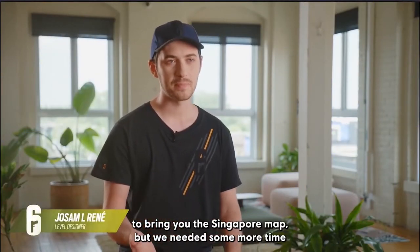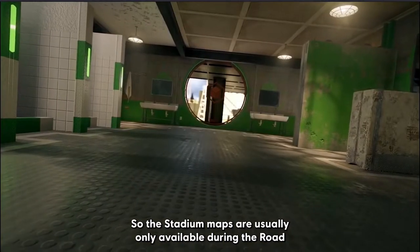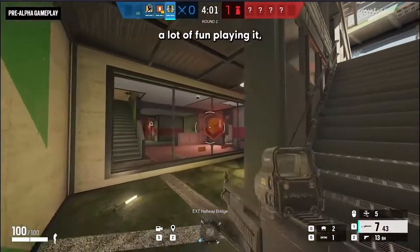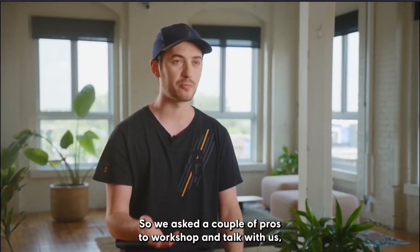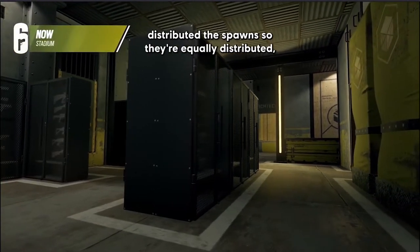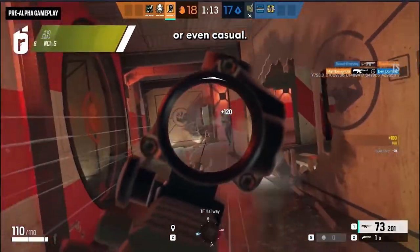Originally for Season 3 we planned to bring you the Singapore map, but we needed some more time to tweak and finish it. So instead we will be bringing you the Stadium map. The Stadium maps are usually only available during the Road to SI event, but it was a missed opportunity to have them only available a couple of weeks while they are full-blown maps. We asked a couple of pros to workshop with us and they had a lot of positive feedback. We did a couple of tweaks — brought up the lighting so it's less dark, distributed the spawns equally, and added the game modes. We're very excited to bring you this map to Ranked and Casual for all players.